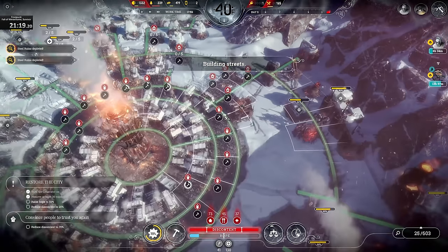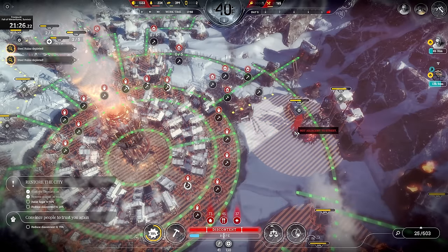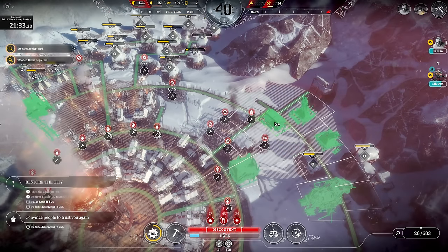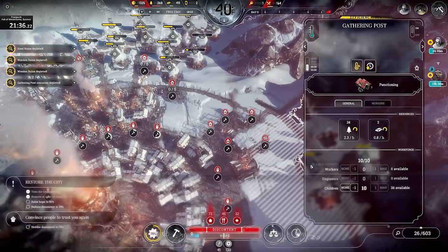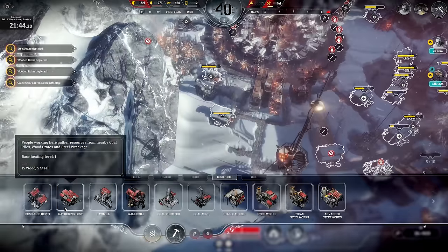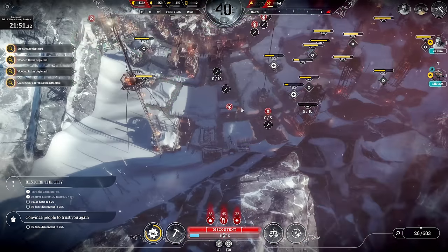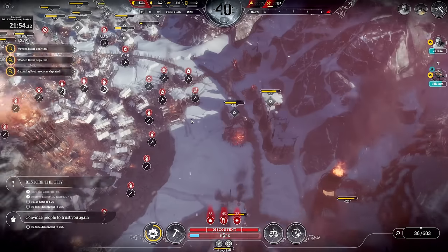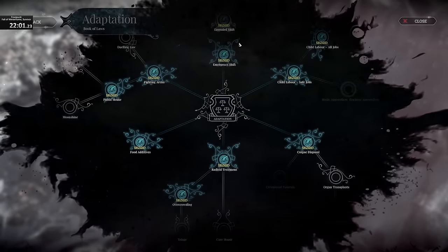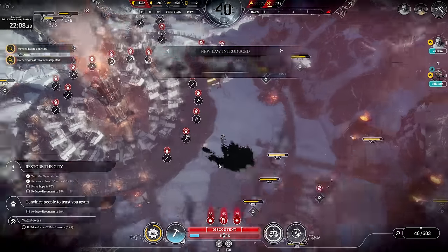There are some spots I need to connect still. I'm going to move all the people to live over here, need a little expansion spot. That reaches everything so that's fine. The law progression was: Radical Treatment to Overcrowding, to Food Additives, Emergency Shift, Extended Shift — I am done over there for a while. We are going to now get Neighborhood Watch. Dismantle a few places so I can get that built.